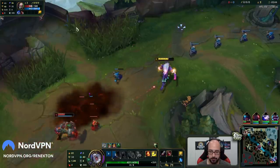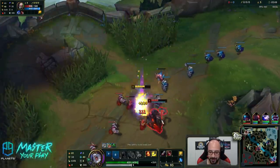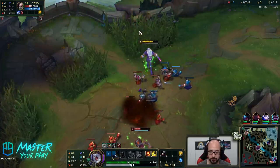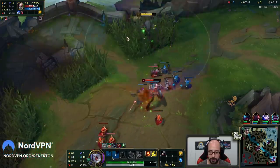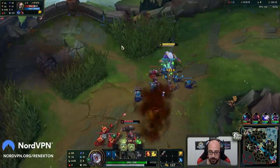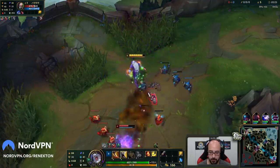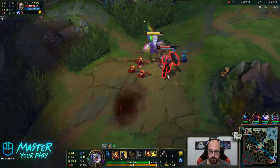We'll take that. Walk away, grass proc. Cool. Take our W here — W's gonna heal us. That's kind of what we're going around with this build.